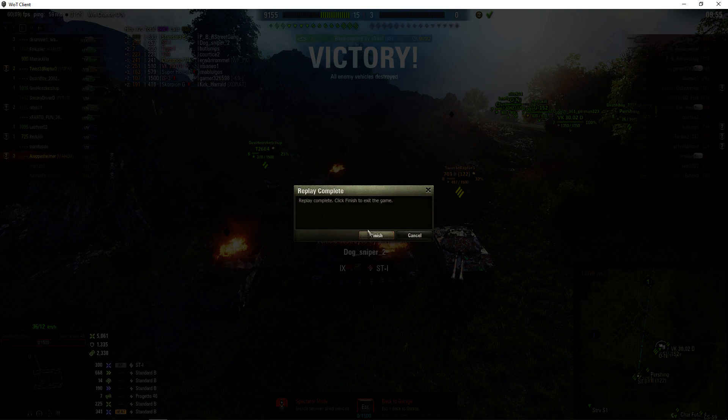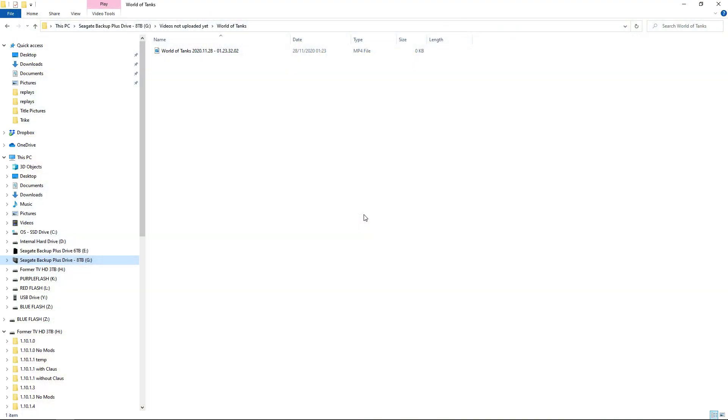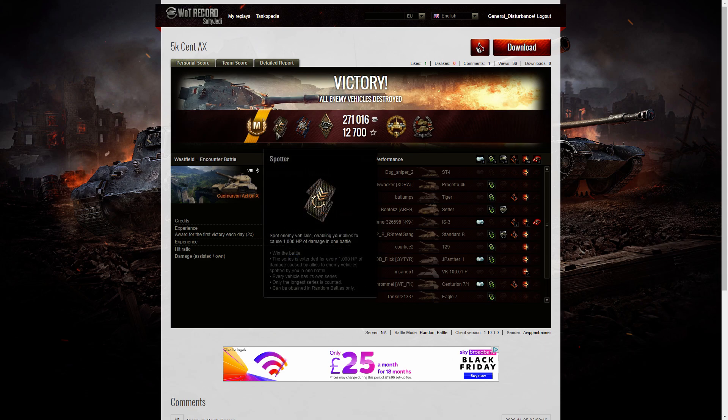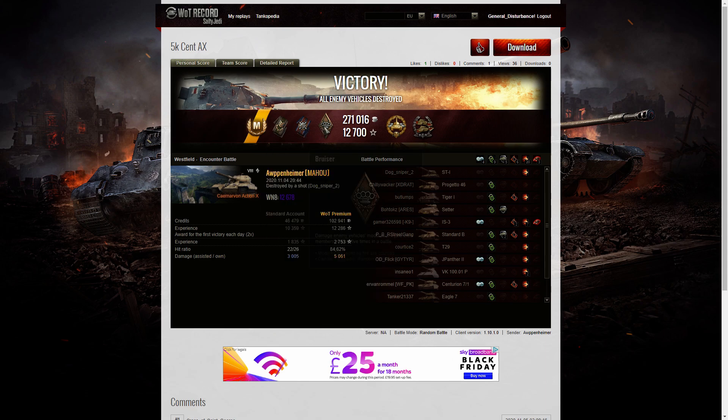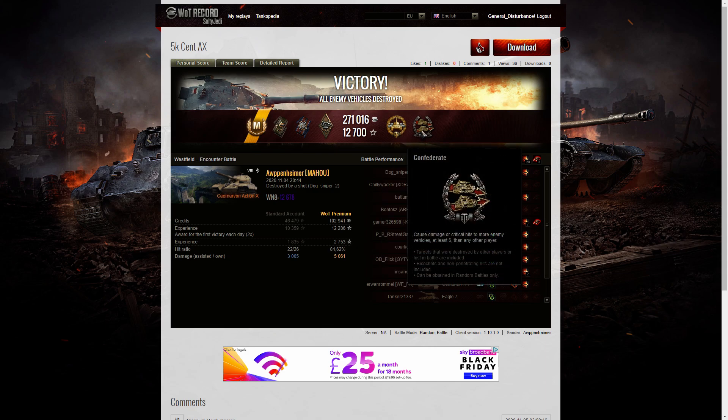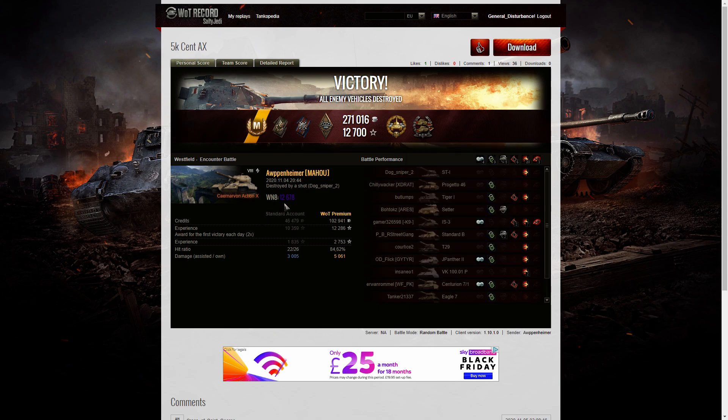Let's have a look at the end of battle stats — this is a single battle game. That's the wrong screen — just goes to show I had File Explorer open. He was an ace tanker in this game. He also managed to get a spotter badge for spotting at least 1,000 hit points of damage, a fire for effect, and a bruiser. He also picked up the High Calibre for dealing the most damage in the game and a Confederate for hitting more of the enemy than anyone else on his team. His WN8 for that one was 12,678 — which is Super Unicum and quite a bit more.